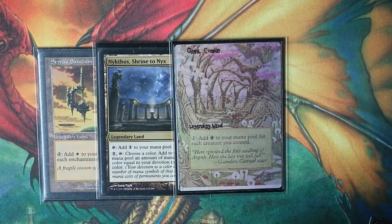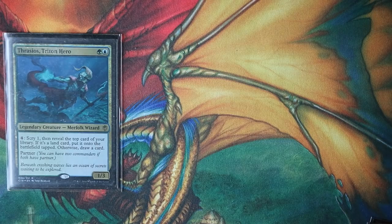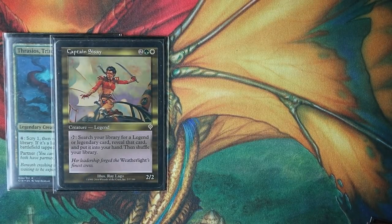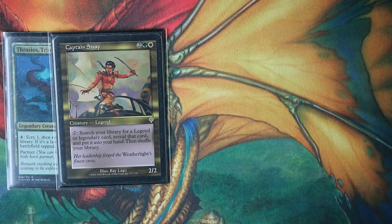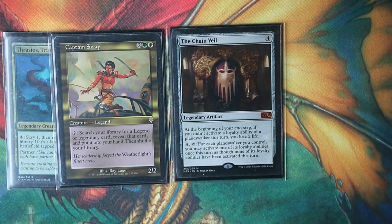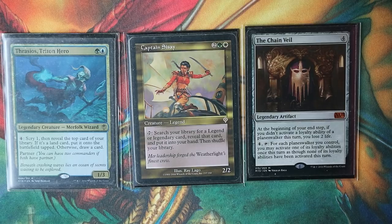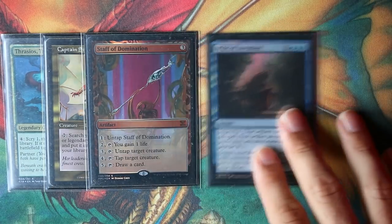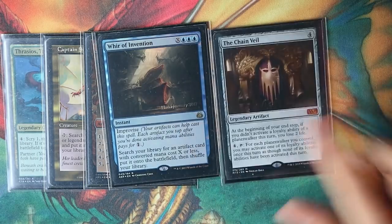We also play Thrasios, Triton Hero — he's legendary, which means Captain Sisay is also a win condition from infinite mana, because she can tap to find Thrasios and cast him. Sisay can also find Chain Veil itself, helping you find the combo piece. We can also draw our entire deck with Staff of Domination, and because it's an artifact costing three mana, Whir of Invention is also a win condition with infinite mana — it can find Staff of Domination and also Chain Veil. That gives us five more cards that win the game instantly.